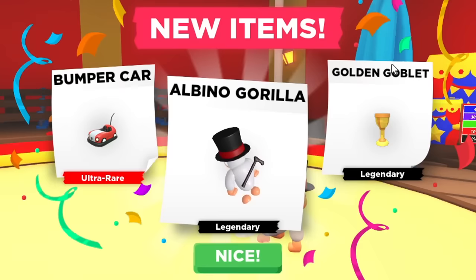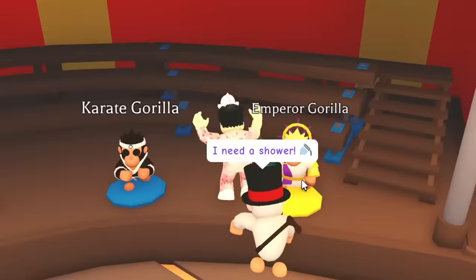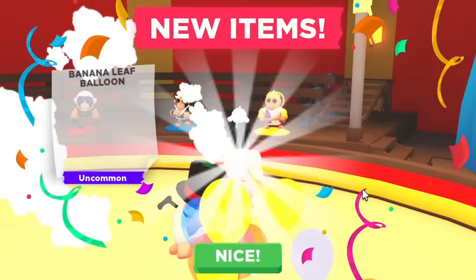I think if you get three of these golden goblets you should be able to make the Emperor Gorilla, so this is actually very exciting. Let's see if we can get three more — I want to see how many Emperor Gorillas we can get from the 50 boxes. Alright, let's open up the second one. We weren't so lucky this time: we got a gorilla, a drum, a flying disc, and a banana leaf balloon.